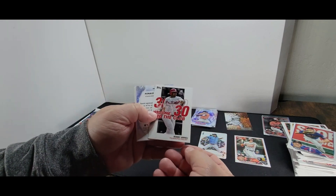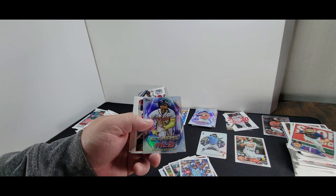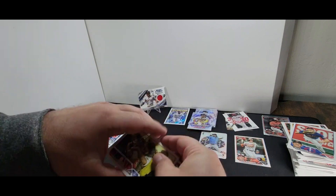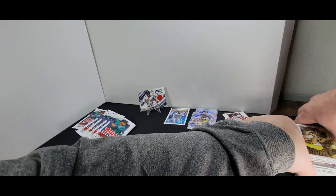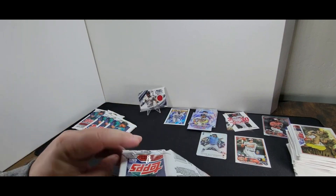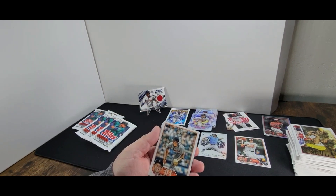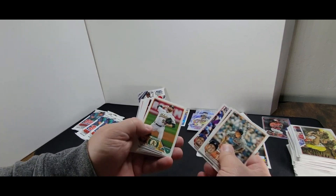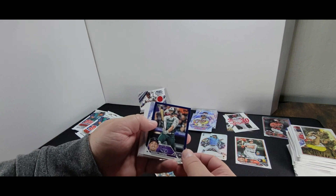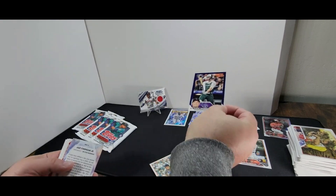30-30 Club — Bobby Abreu. Ronald Acuña Jr. too — too bad that one can't be traded in for store credit. More team cards. If you're enjoying watching this, please like and subscribe — it helps me and gives me the opportunity to make videos for you. Just have fun — what's the worst that can happen? I think they called it a blue parallel — not numbered. I'll put it with my parallel pile.